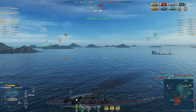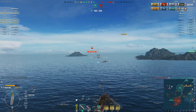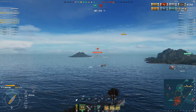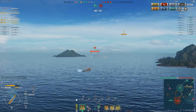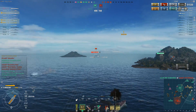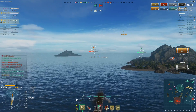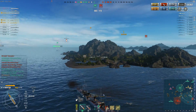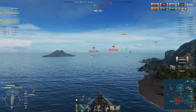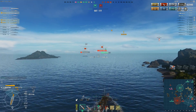An enemy destroyer is hunting our carrier, which doesn't have much chance of escaping, and afterwards that destroyer is probably going for our cap. My division has two destroyers and a cruiser so we could react pretty fast, but we have a decision to make — it's too late for the carrier most likely, but somebody has to defend the cap. There's still some time left and we are fast ships. In the end my division mates decided to take care of the enemy destroyer, which allowed me to just stay here and farm some damage.